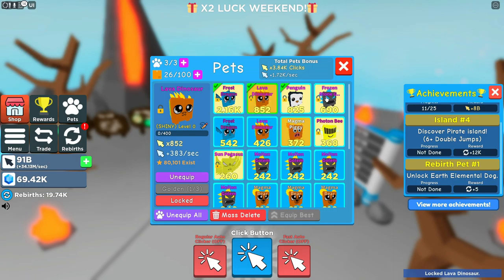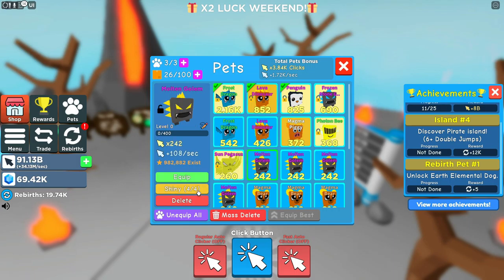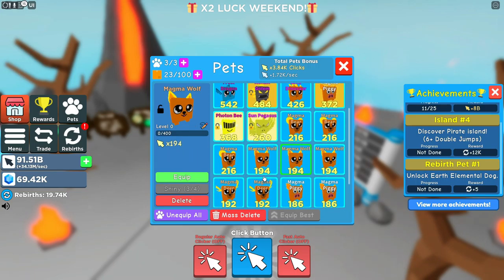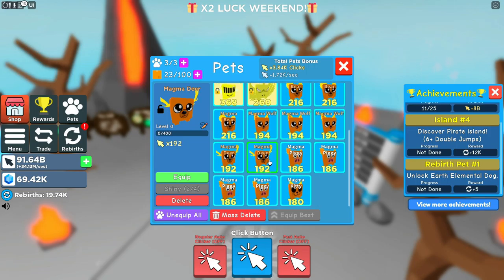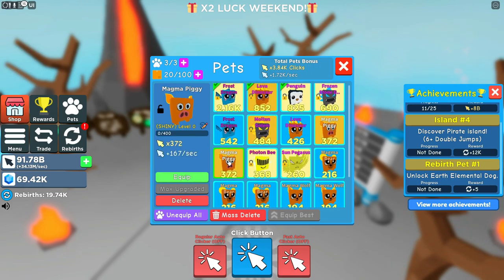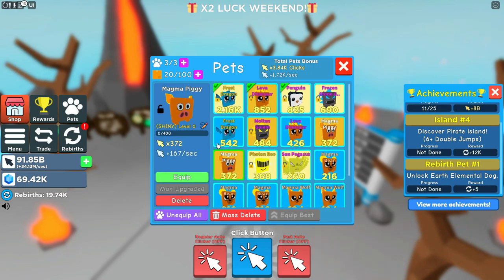Not bad — better than our frozen stone golem. We can also do the molten — not quite as good, he's only 484. But we can make these golden so they will get there. We can't make a bear or a wolf yet, or a deer. We can make a piggy — a piggy is actually a little higher up there than I thought it would be.